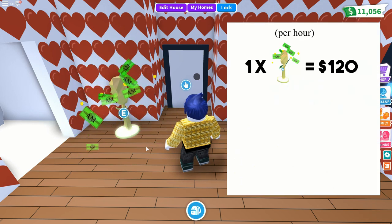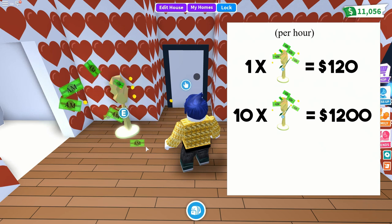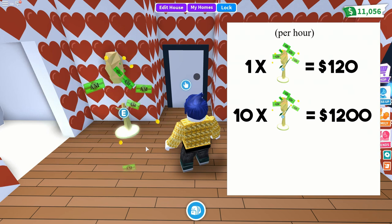You get $10 every five minutes, which works out to be $120 per every hour. Now, if you multiply that by 10 and get yourself 10 money trees, you're getting $1,200 Adopt Me bucks every hour.